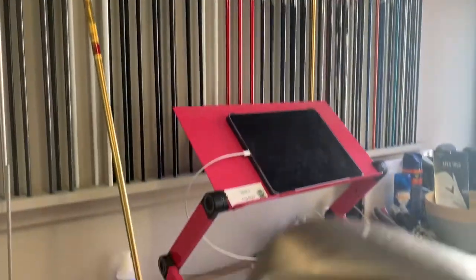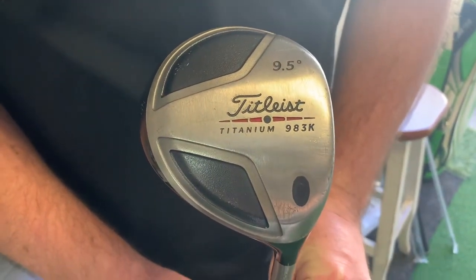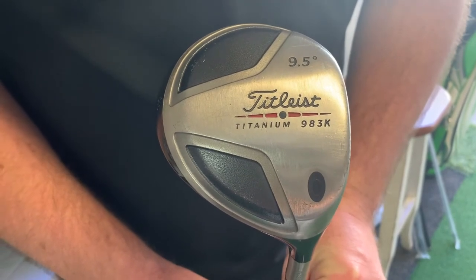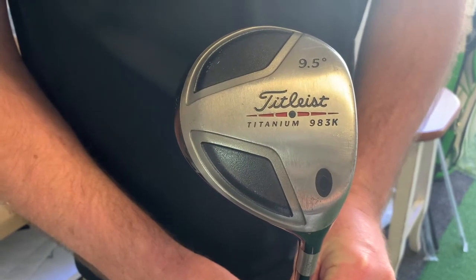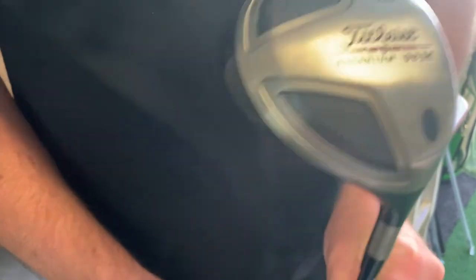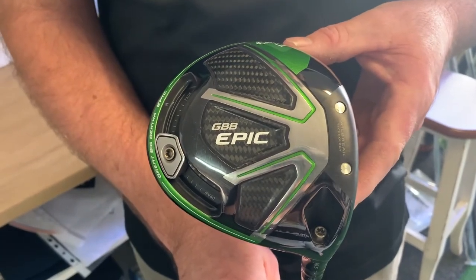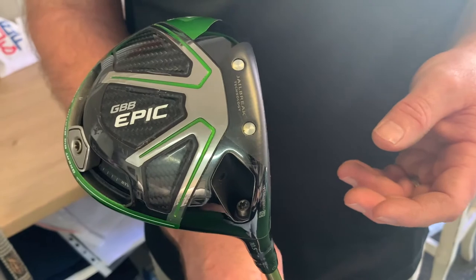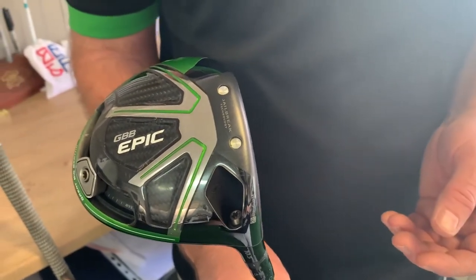Here's the 983k: 9.5 degrees, about D2.5, and 45 inches long. And then my current driver, the Great Big Bertha Epic: 10.5 lofted down to 9.75, 45 and a quarter inches, and D3. So pretty similar specs in the two drivers.